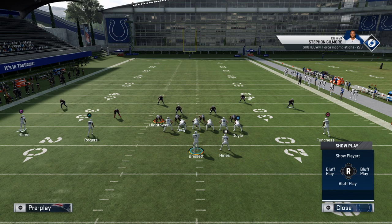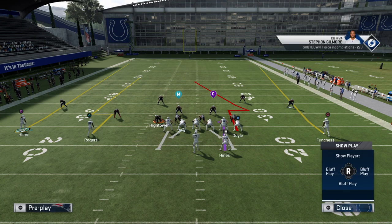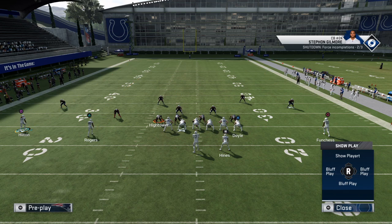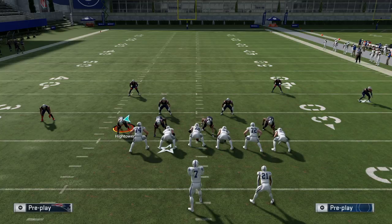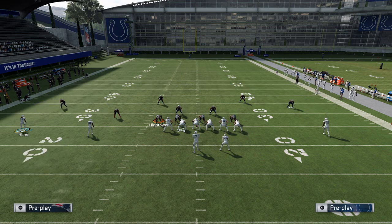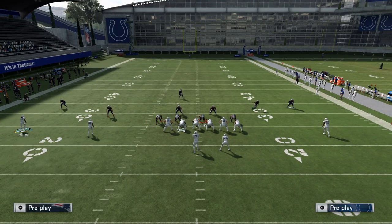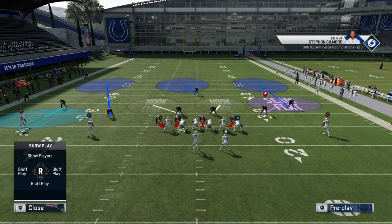Just because you find a fade route doesn't mean it'll work automatically — some alignments like a compressed alignment may cause issues. You'll need to hop into practice mode and check whether your specific formation works, because I can't guarantee all of them will. For example, with a trips set and a cover three shade over the top, it didn't work. To summarize: it works against cover four match, cover four drop, cover three, and cover three match — but not deep halves or man coverage.